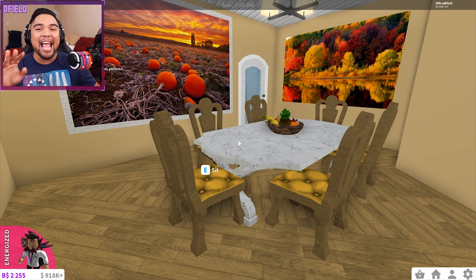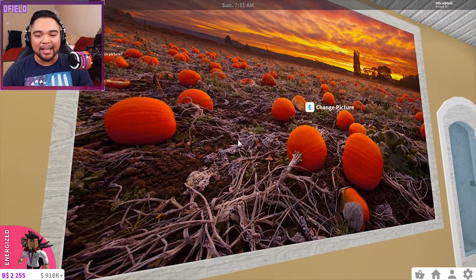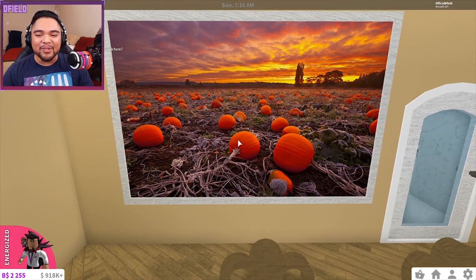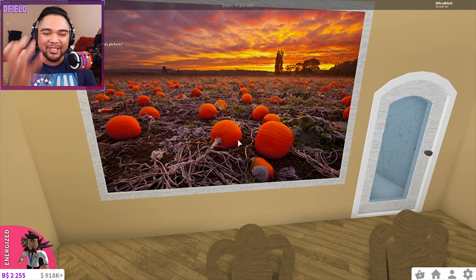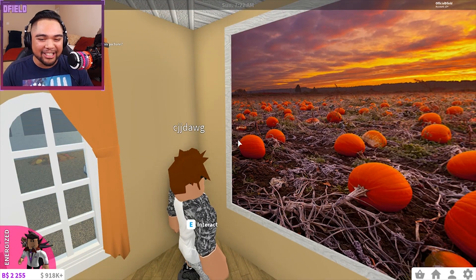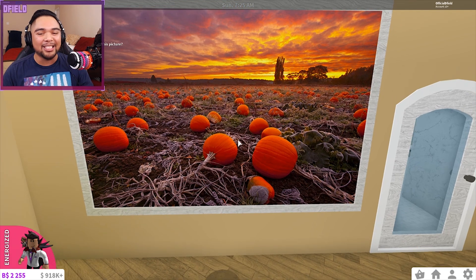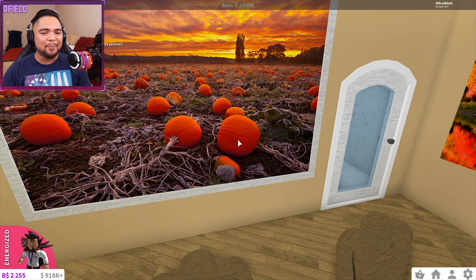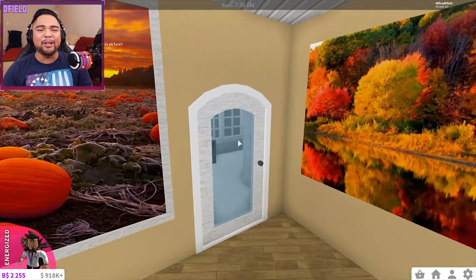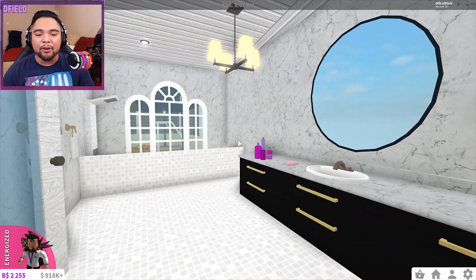Every single house probably has a dining room like this where there's a very fancy table that no one ever eats at. Check out this painting right here — I don't know why but these pumpkins look so freaking HD! They're just like so purely orange — are these actually like real pumpkins? That has to be photoshopped right? Pumpkins are not that purely orange without any imperfections.